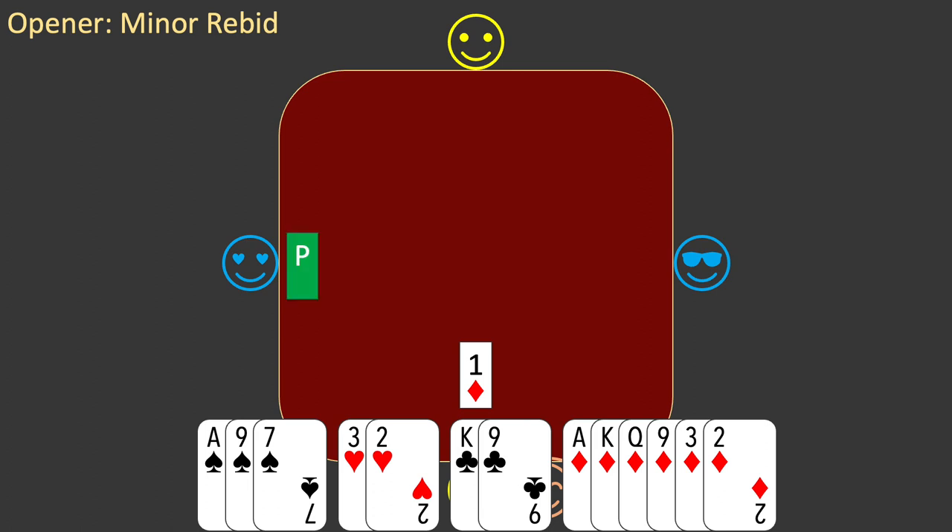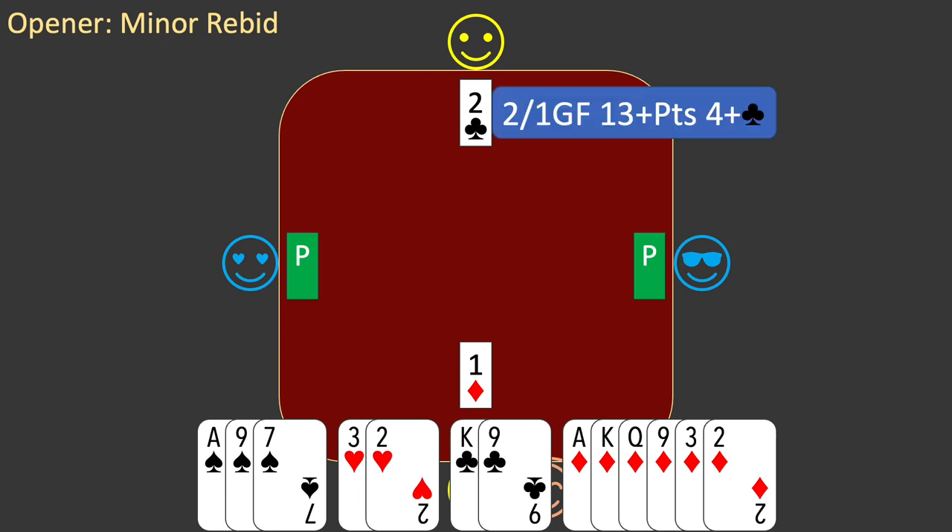Partner bids two clubs and east passes. It's your turn to bid. Partner's bid is a Two Over One game force — it shows 13 or more points and four or more clubs. Partner bid a minor suit and your only biddable suit is diamonds, so you cannot make a major suit bid. Your hand is not balanced, so you can't make a no trump bid. You apply the minor suit rebid rules.